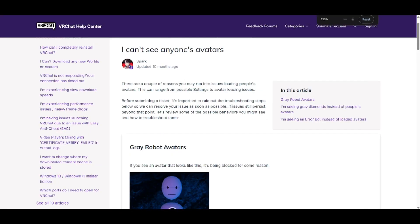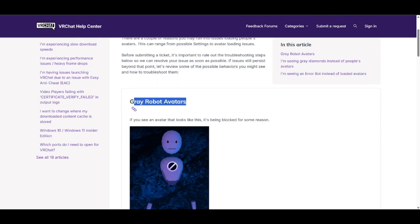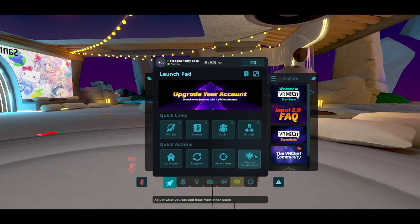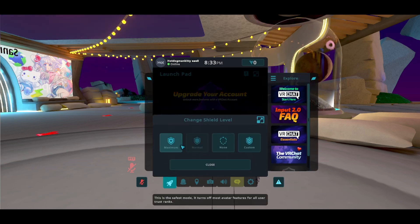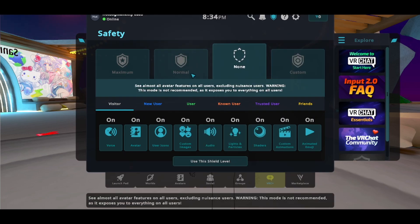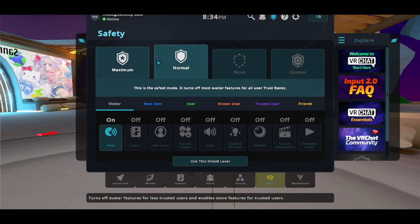If you're having a more specific problem — maybe you're seeing gray robot avatars — it's being blocked for some reason. You may be in safe mode. To disable safe mode, open your quick menu and click on 'Change Shield Level'. You should be able to find it there. Press 'Change Shield Level' and you can control it from there. If you want to see everything, press 'None'. 'Normal' and 'Maximum' are your safer options.